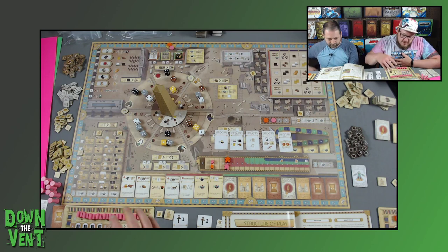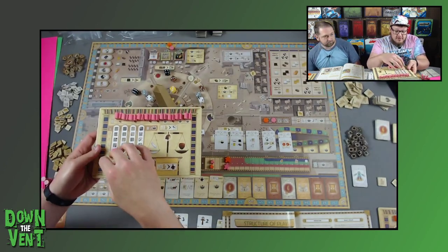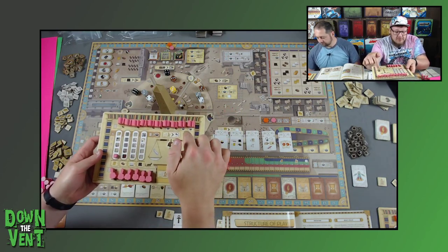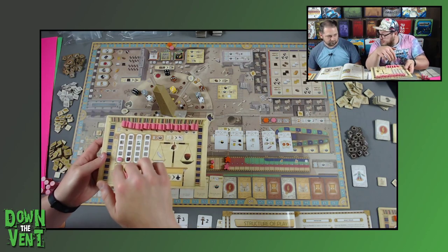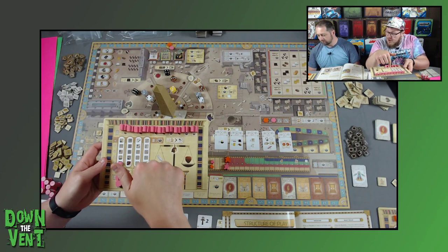Just so everyone knows, we have a board in front of us as well. This is what our personal player boards look like. We have statues down at the bottom — hopefully building those throughout the game. We have buildings we can build throughout the game, resource management, and production trackers for the different resources.